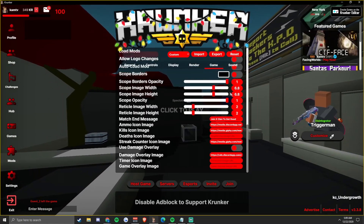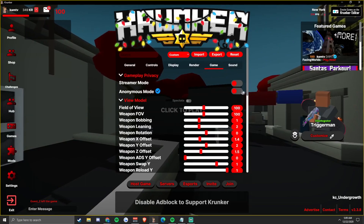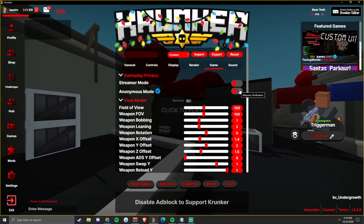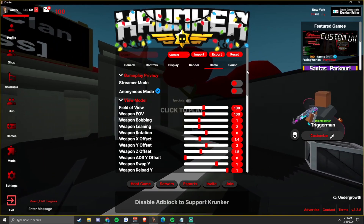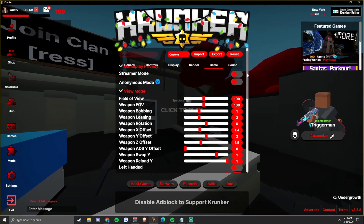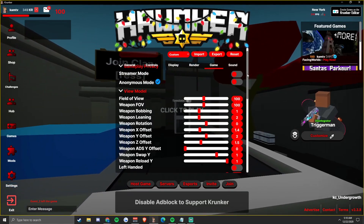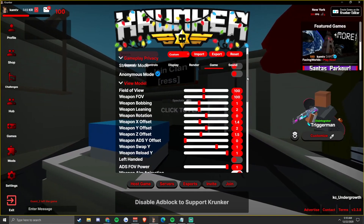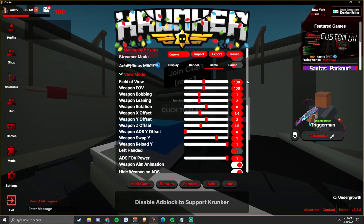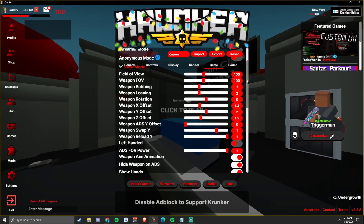For my game settings, a lot of the time I have myself on anonymous mode, but I've just started making other accounts so I don't have lobbies where people leave - because people still leave even if I'm anonymous or have the badge. My field of view is 100, I keep that 100 on most games.